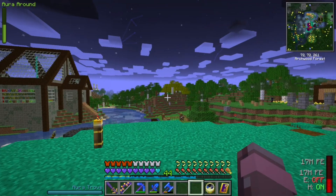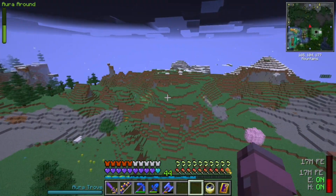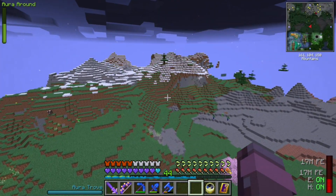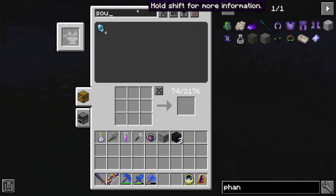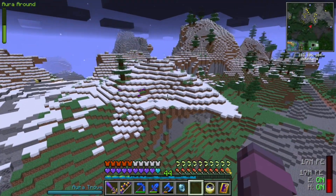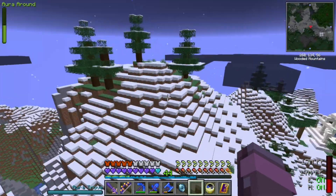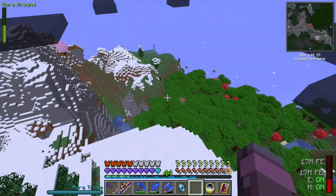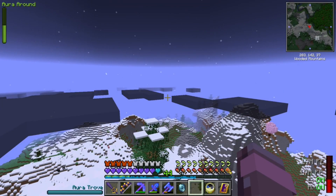We're going to need to find some phantoms — I'd like to try to catch one. I don't know if we've been awake long enough. For Mundipatar dust, we can get just about everything with what we've got except Phantom membrane. So if we can catch a phantom and give it to the Drygmy, we'll be styling.